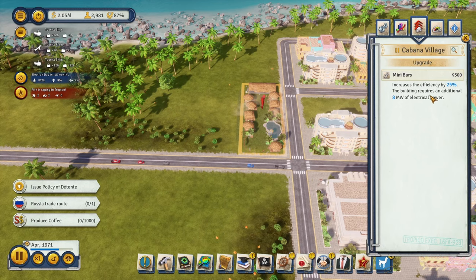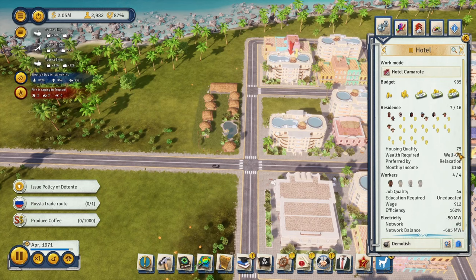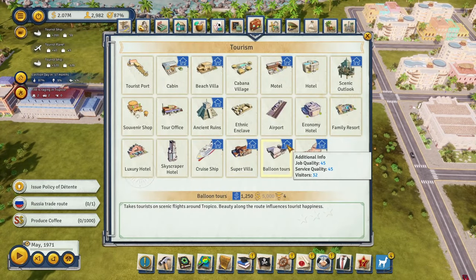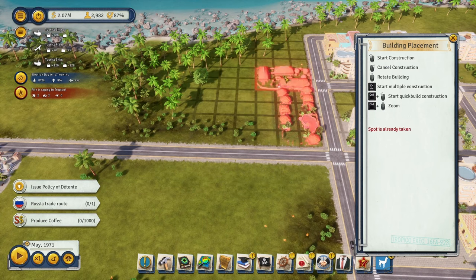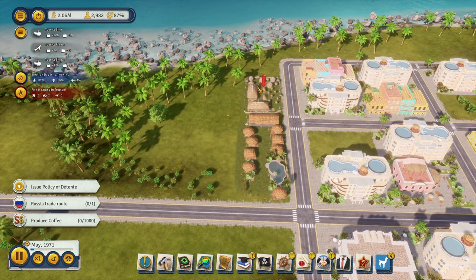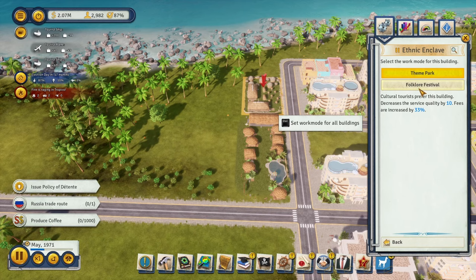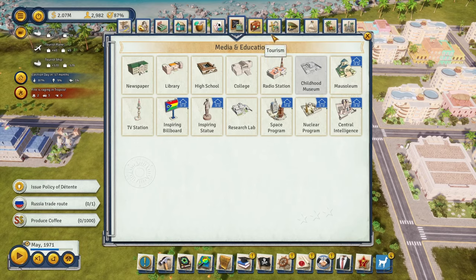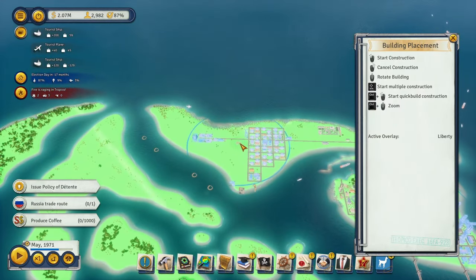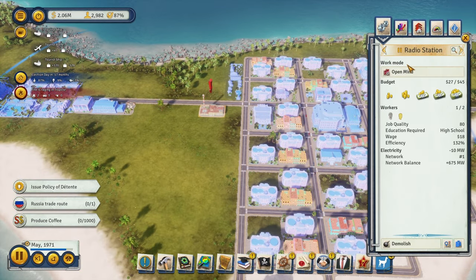Let's consider a cabana village — good quality tourist accommodation, preferred by thrill-seeking tourists. Let's do one here to signify where the resort begins. Max out budget, mini bars increase efficiency by 25 and take a little electricity. It's providing higher housing quality than the hotels, which is kind of funny. Let's also do an ethnic enclave here — first only, theme park, folklore festival, cultural tourists prefer this. Let's add a new radio station to reach a lot of buildings — max out budget, music all day, change to radio now.